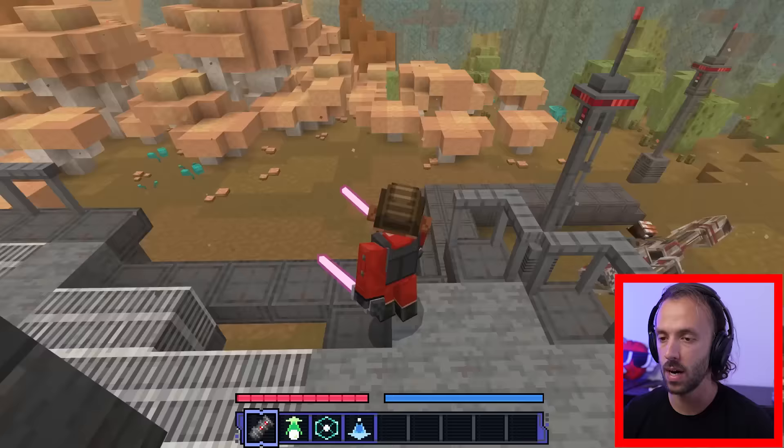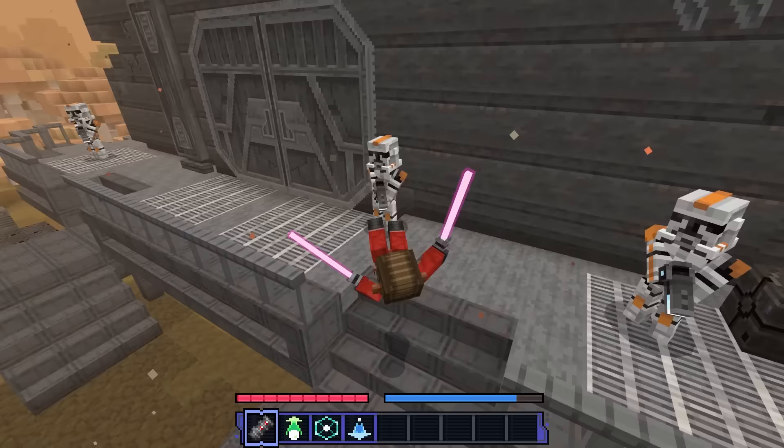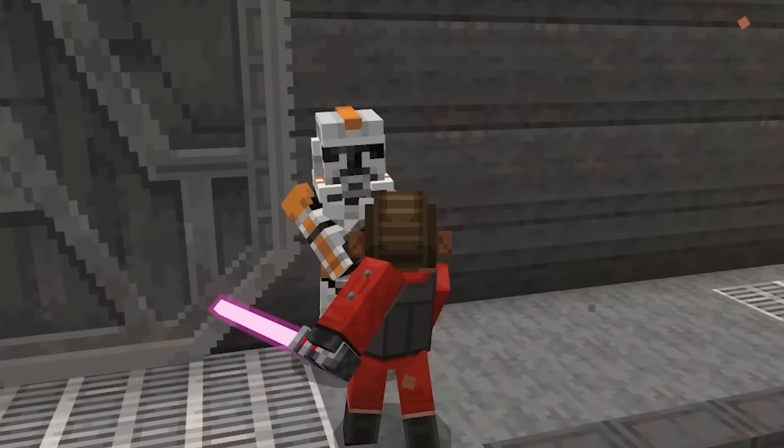Obi, my main man — we need to go to Felucia. That's colorful, that's beautiful! Look at this world — we're on Felucia. It's struggling to load a little bit, but I'll forgive it; it's Minecraft after all. I love the look of the clone troopers — look at them, don't they look good? These are Phase Twos now as well. There are BARC speeders — can we ride them? Surely we can ride them? I'm walking straight through them — that's disappointing.